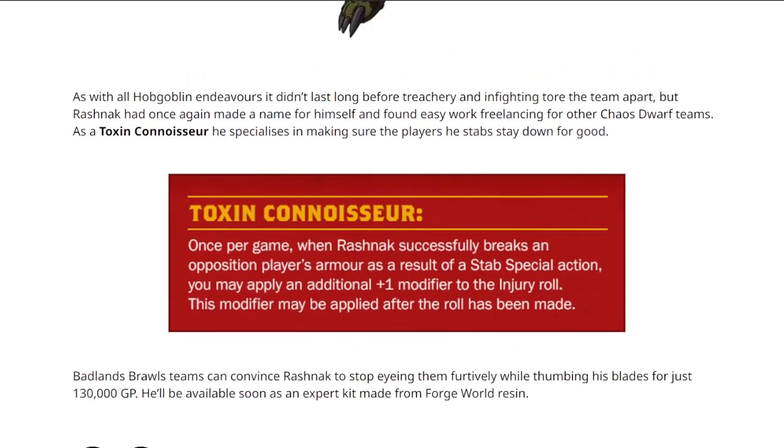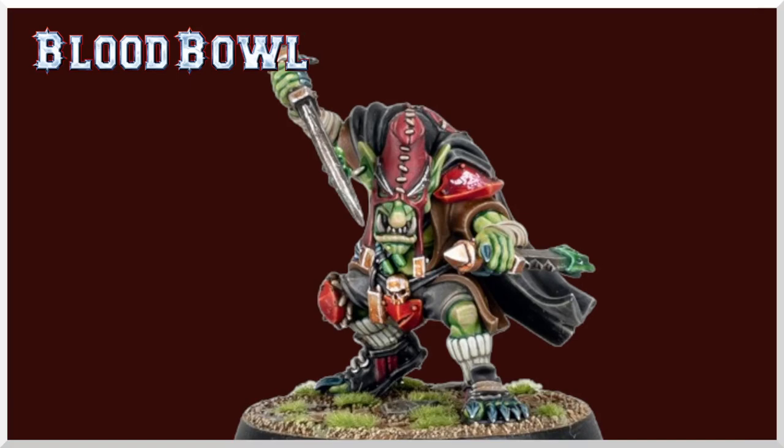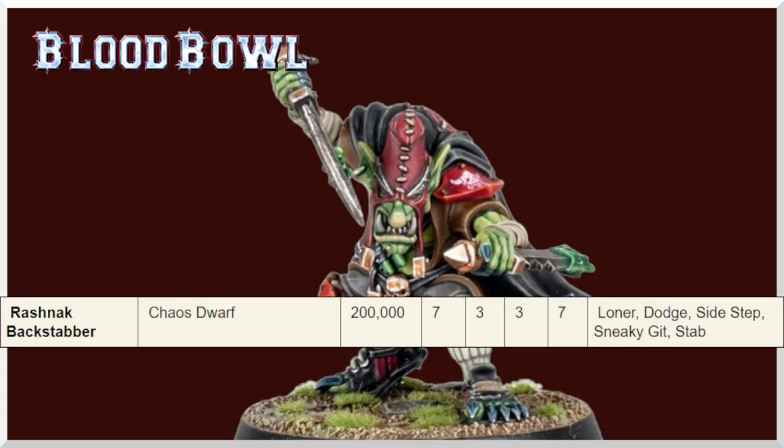His cost has gone down to 130k and it actually was 200k. You can see his old rules there — he was 200k for 7-3-3-7. Now of course that's changed to eight-plus for AV and three-plus for agility, but that's a 70k discount. That is substantial. Most of the stars have gotten a lot cheaper, but that's a big break.